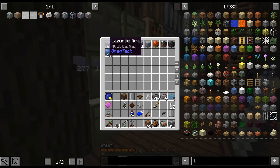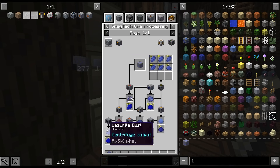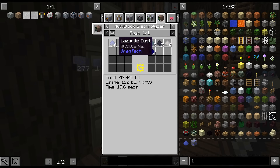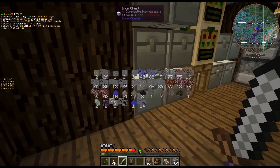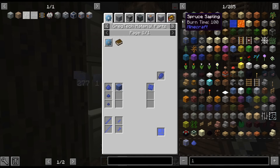I put a bunch of lazerite in here because you don't really use a whole lot. Now that we have the electrolyzer, I can get a lot of aluminum, sodium, calcium, and raw silicon, so we might actually process all of that. I'm not jumping into that right away. The problem with lazerite giving aluminum is we can't use the aluminum yet, unfortunately.